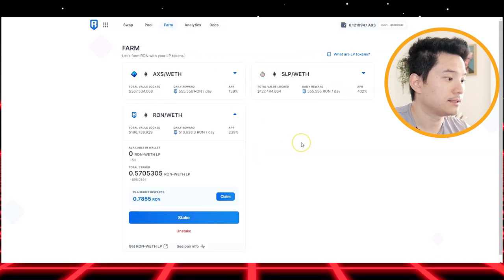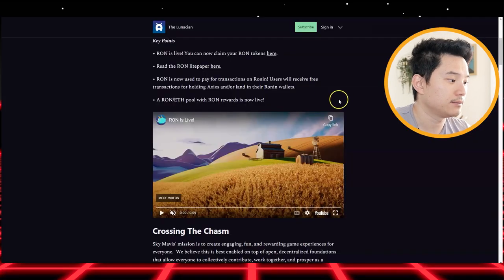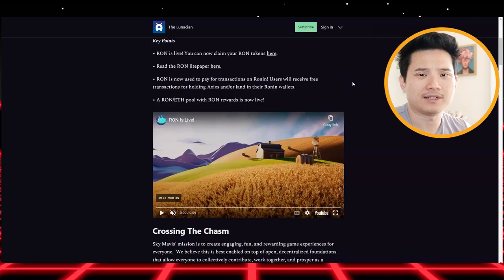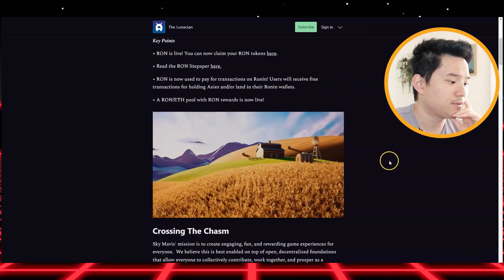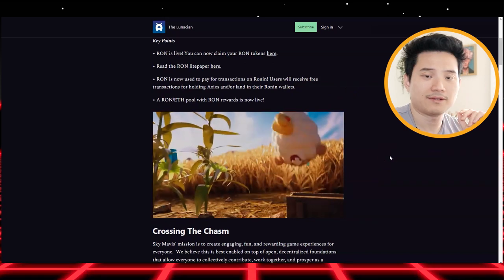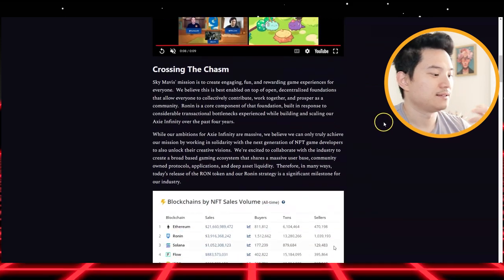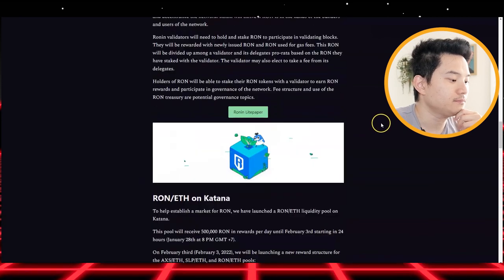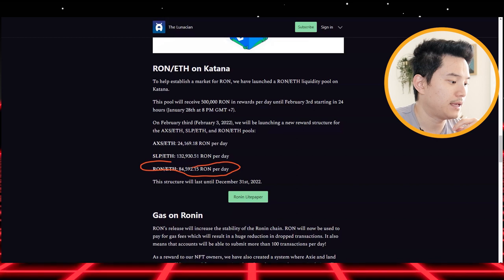You can see that they just launched last week — they went live on January 27. When you scroll all the way down, you can see right now that Ronin on Katana — you can earn around this much per day.